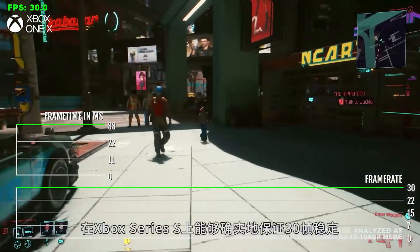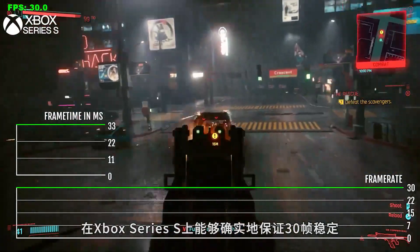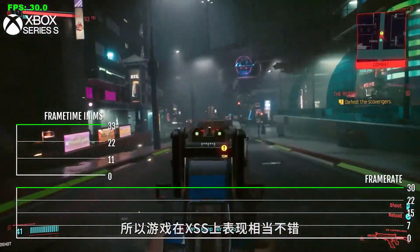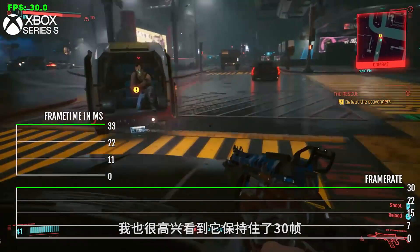Even the Xbox Series S manages to stay at 30 frames per second. Things seem to be playing out how they're supposed to—the game looks really, really good on the Series S. I was really happy to see it's maintaining 30 frames per second.